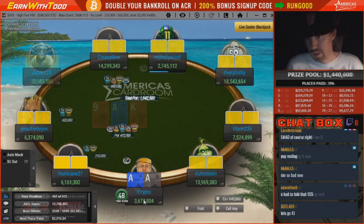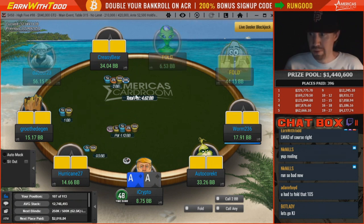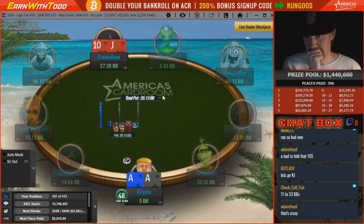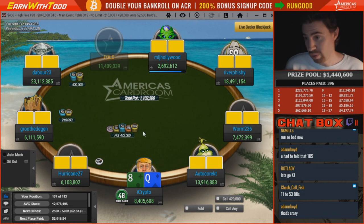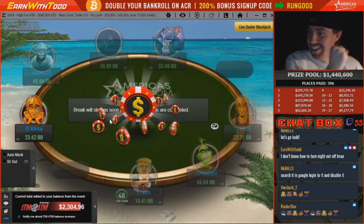Another pay jump — this is going to be a huge hand. Here we go, he calls — hold, don't do it. We truly have potential to win $228,000 today because we have 8.4 million chips. We just got another pay jump — yes!